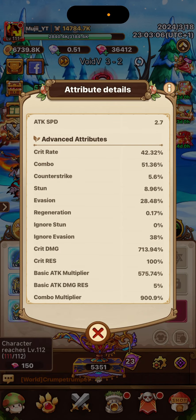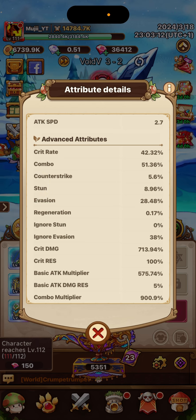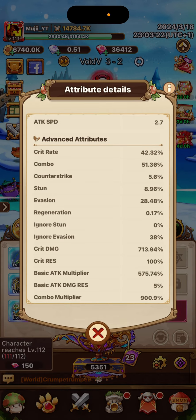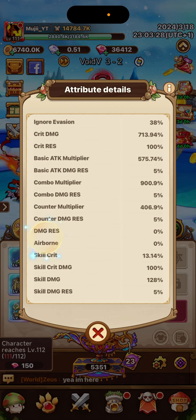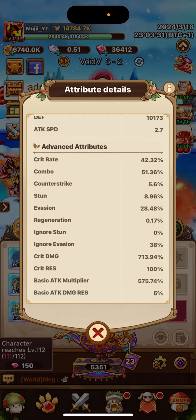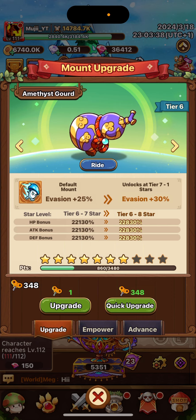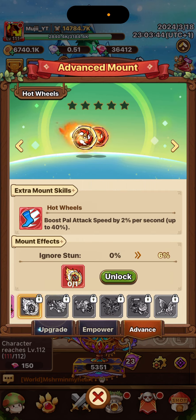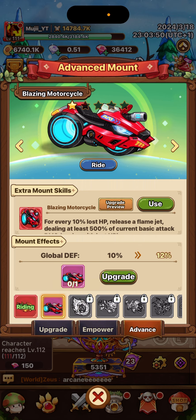In your items, when you get far enough — like 16 or 17 laps — then you can start looking for actual attributes. What you're going to be looking for is combo, crit rate, and stun. Evasion and regeneration are a second choice, because you're going to get a lot of evasion from your sword. I have 25% evasion — really nice. If you don't get those, evasion and regeneration are still okay, much better than getting skill crit or counter strike. You don't need any of those.